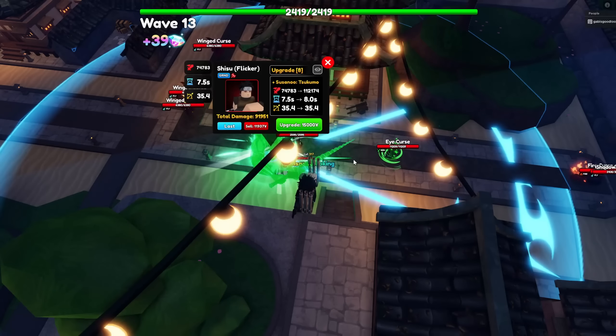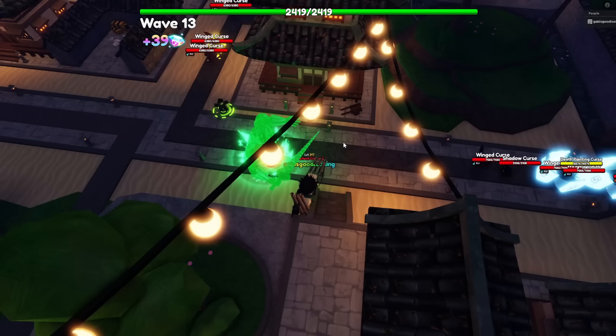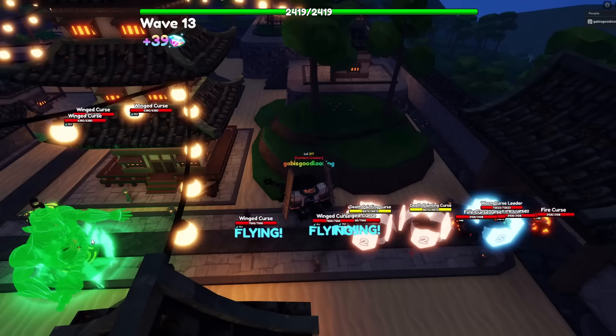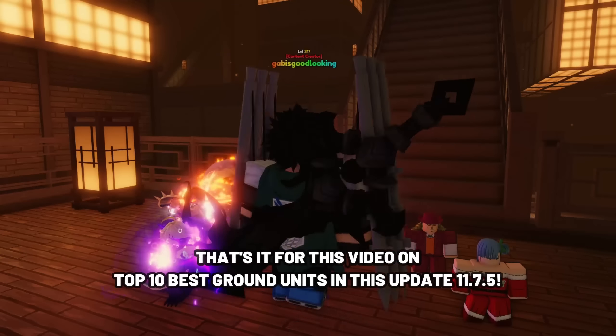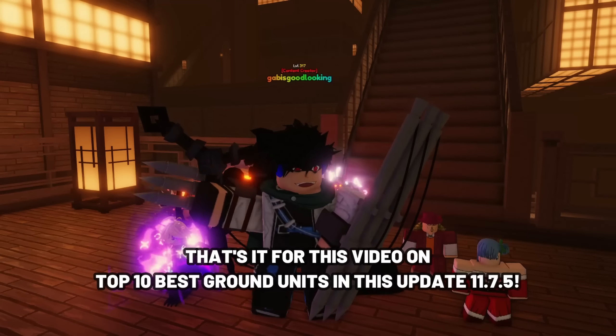Shisui Flicker can be placed down three times. Do keep in mind he is a secret and limited unit, so having more than one will be quite valuable for trading in the future. His damage type is physical.